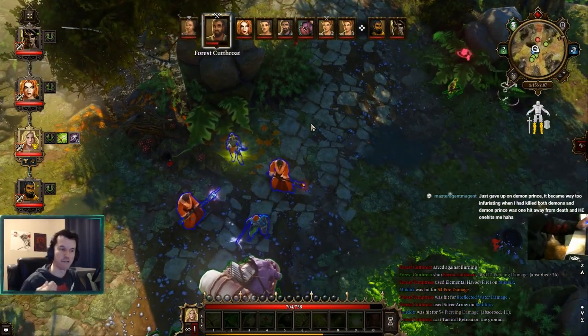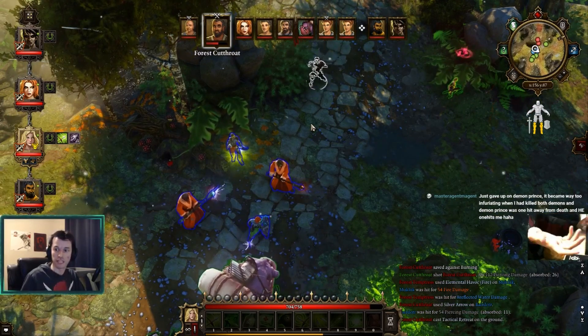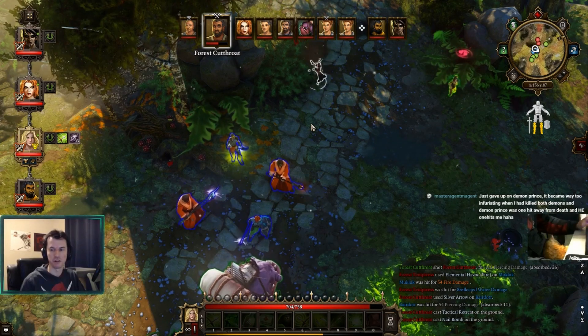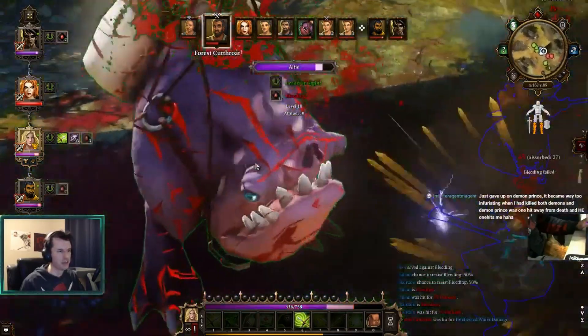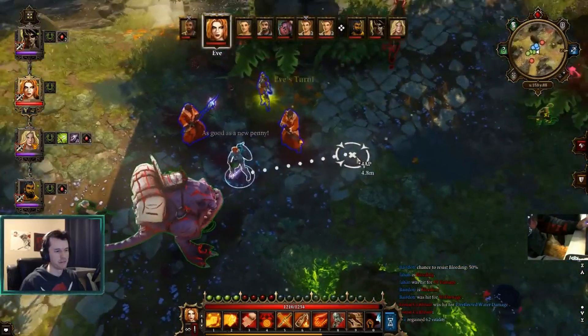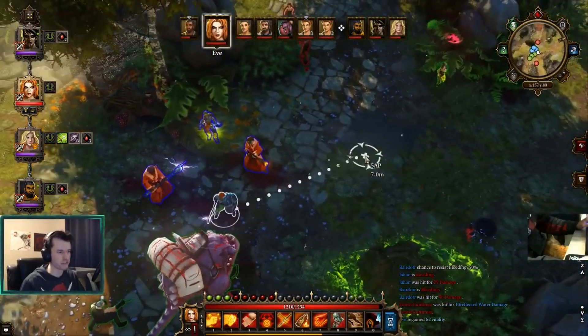I did not have enough mana bars with all the mana potions to kill it. It was not possible unless I resorted to melee, which I had done zero stat allocation for. So I ended up summoning three NPC phantoms to assist me with that.